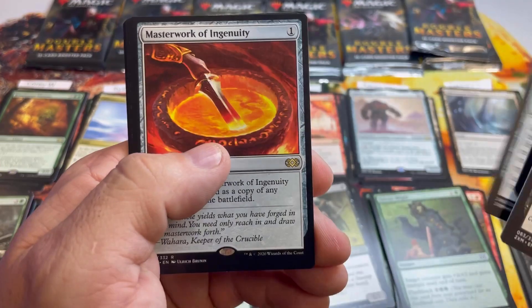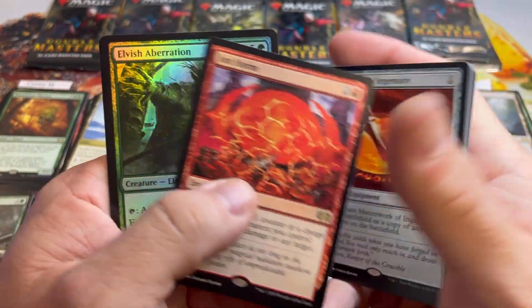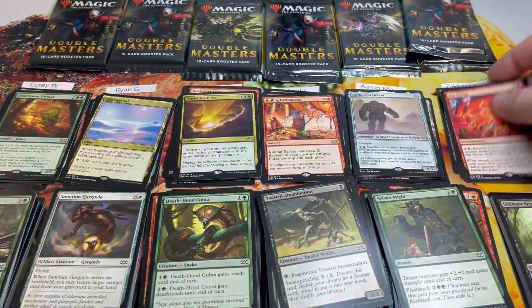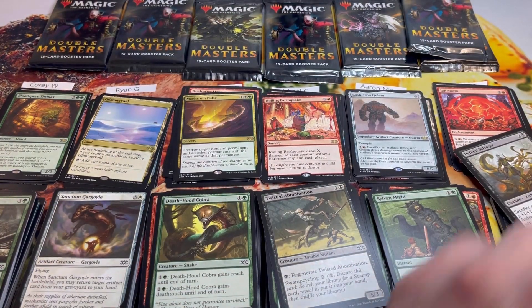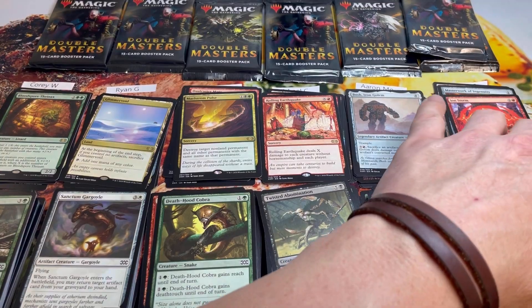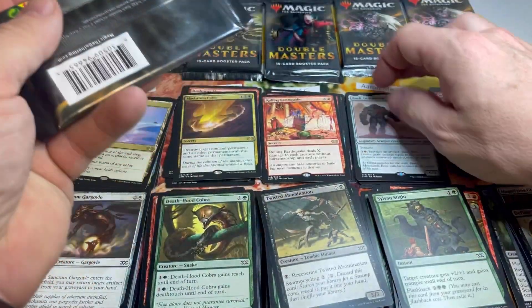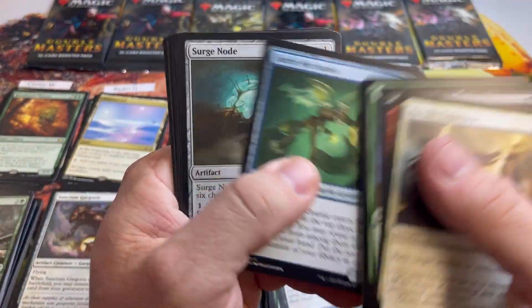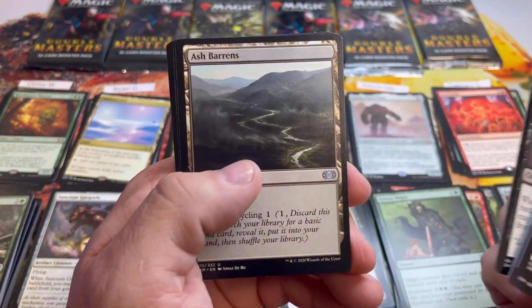Pack two for Zachary: Masterwork, Ion Storm, Thopter Foundry — cool card at least. We're looking for the big hits. Come on, pack three for Zachary — where are the big hits?